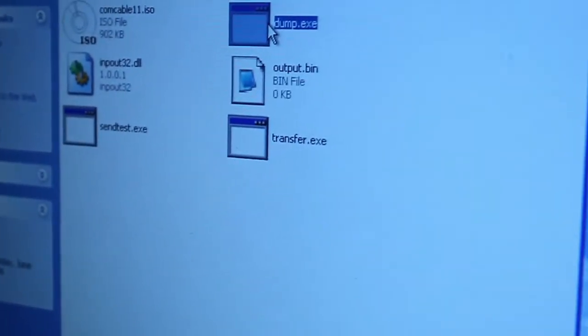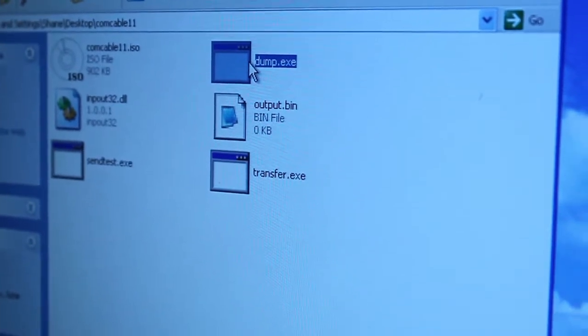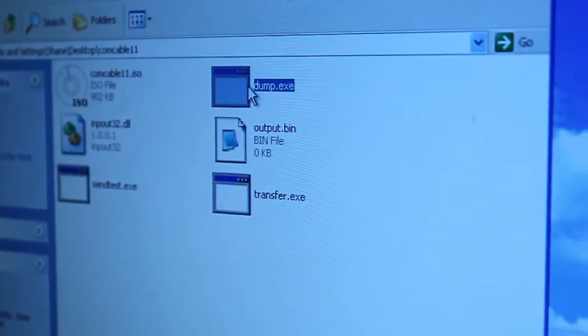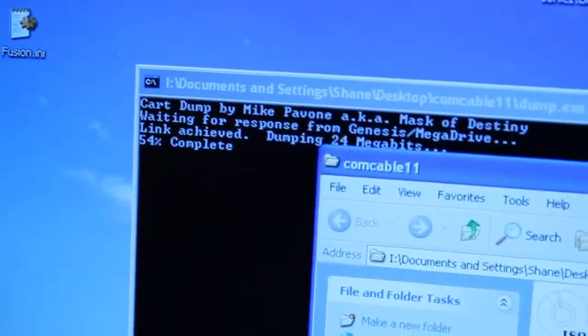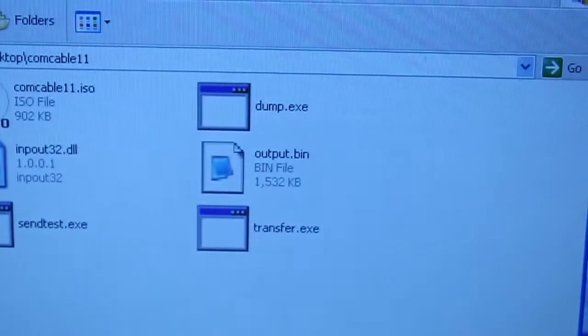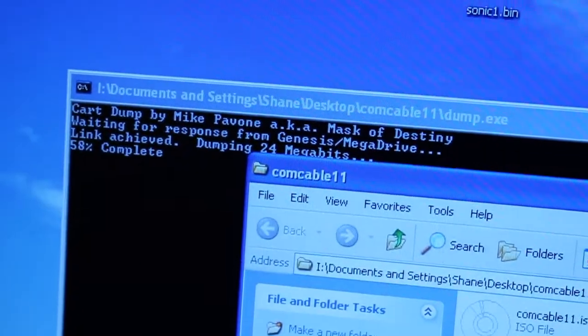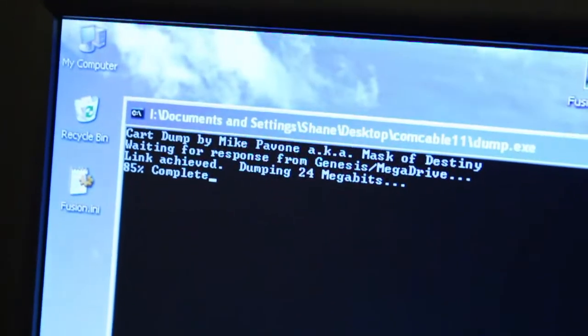So it creates a file called output.bin — you can rename that to whatever you want. Does take a while to run. We've just passed the 50% mark and we're up to 1.5 megabytes, looking pretty good. Now we're into the 80s.